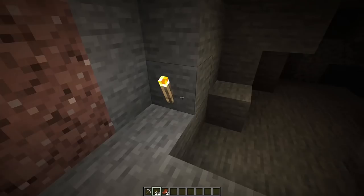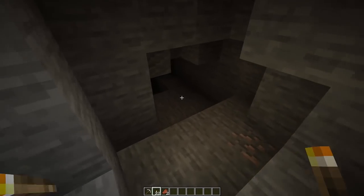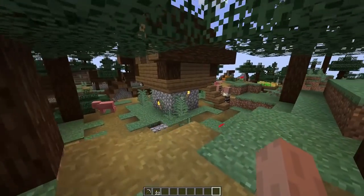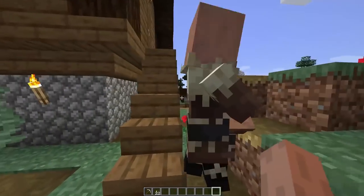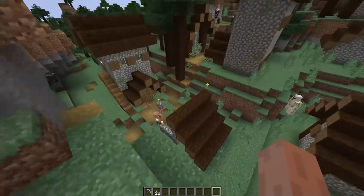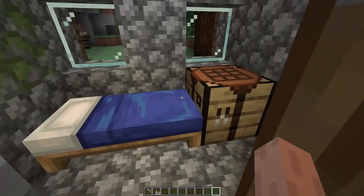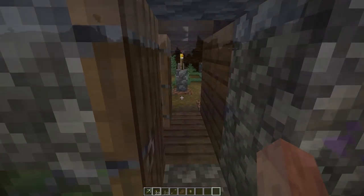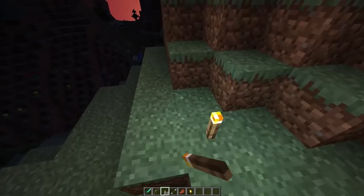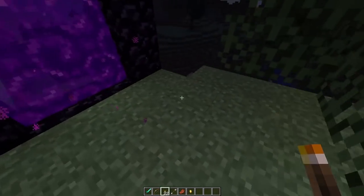Branch mining is absolutely, in my opinion, the best way to mine diamonds, but any of the previous methods will work. And if for whatever reason you sink hours into Minecraft using these methods and still cannot find diamonds, then an honorable mention that will work is simply finding villages — you can find some diamonds in the chests inside the houses. It's not going to be a ton of diamonds, and I guess it is a little bit easier than mining, but you're not going to get a whole lot out of it, so I don't recommend it unless you physically cannot find anything else using these methods.